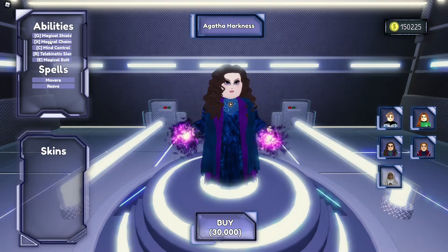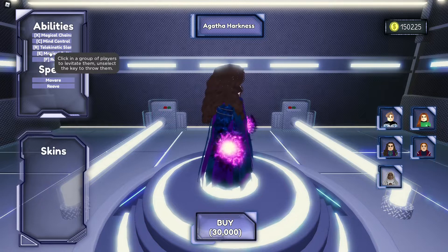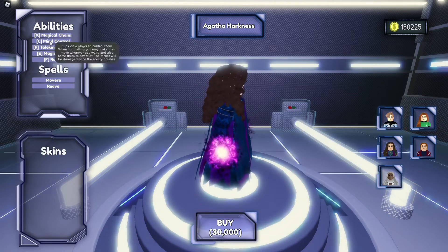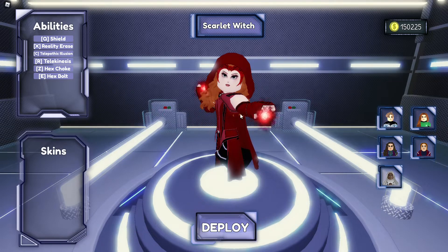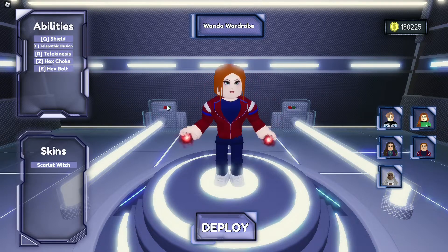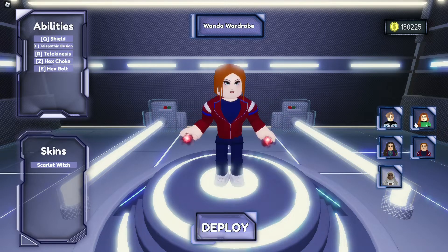There are spells for Agatha too - actually a lot of abilities. This is for Scarlet Witch, and this skin has one mobility ability. There's a 'not available' notice - I don't know what that means, maybe a certain number of players can actually play it. The skin has 'Reality Erased' but the base character doesn't have that. And then there's Storm.